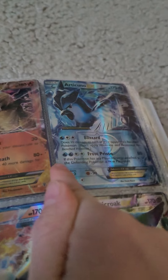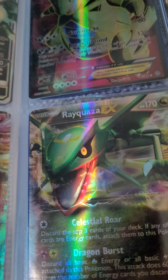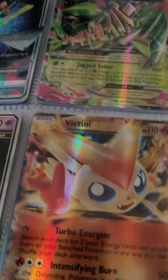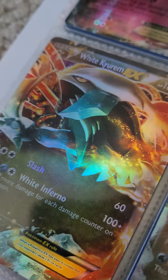Then we have a Charizard EX, and then we have some others — some of these I don't know their names. Guys, you have to tell me what the names are. I know the names of some of these Pokémon but not all of them. Lucario — I know he's Lucario. I'm a fan of Lucario, I really like him. I don't know some of them. I know that's Dragonite — I'm a huge fan of Dragonite.